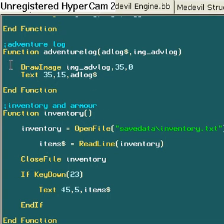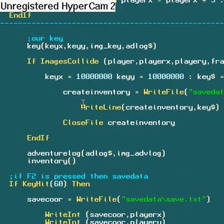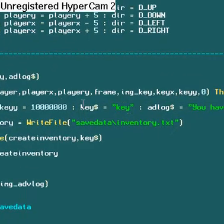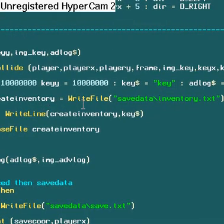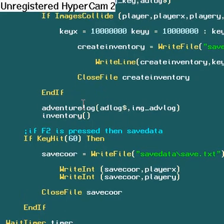This one, when called, will draw an image that I created so it can have a nice-looking adventure log. It's going to draw text of whatever is put into the variable adventure log that is of type screen. We've got our key function, which is key passing two variables. If images collide with the player key, it sends it to a value we will never reach — like 1 billion. Key string equals key, which is for the inventory. And then add log, as we saw earlier — adventure log string 'we picked up a key' — and create inventory for the file to write to. That should be up in the key function but it's just there for now. It does all that stuff, and then we've got our calls to adventure log and inventory.